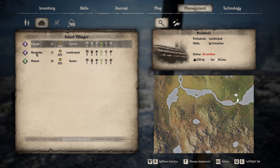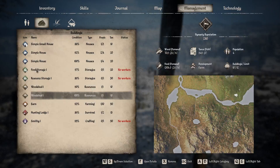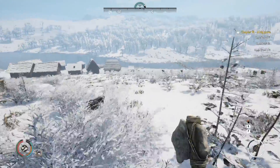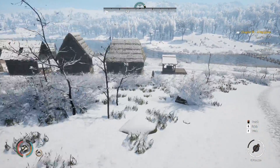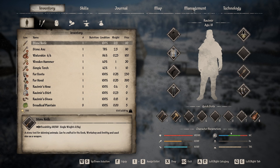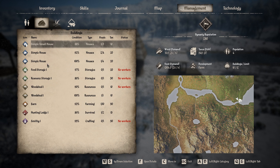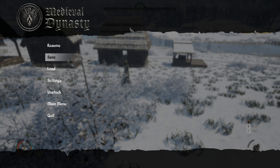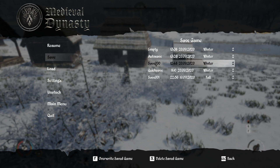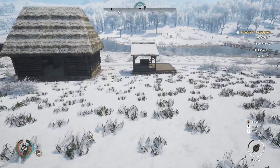Built the second woodshed and assigned a lumberjack worker to it. She's walking up there now. Checking the output — still only two logs an hour, same as before. I'll save the game, let her work for a day or two, and see if it improves. If it's still two per hour I'll destroy the one up by the trees; if it goes higher I'll destroy the original one.